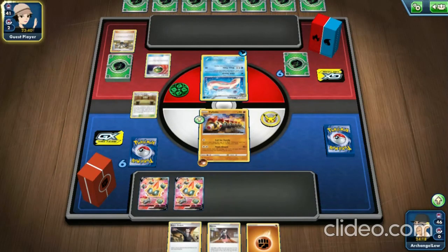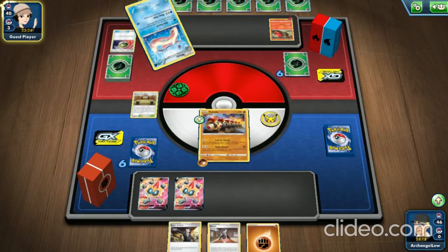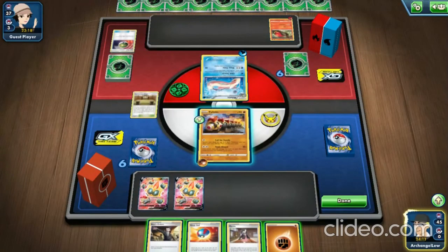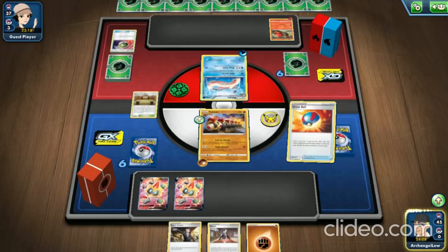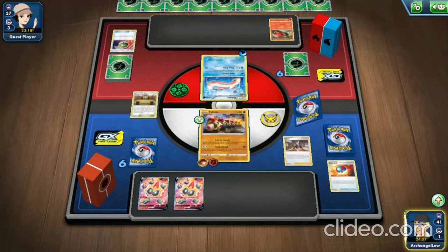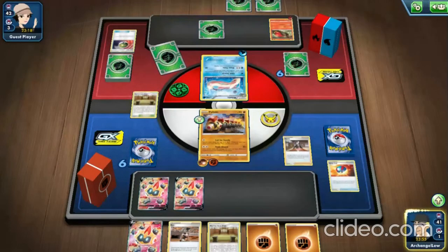Personally I prefer playing in real life. Our opponent is going to use Nest Ball to get a Salandit onto their bench, attach a Fire Energy to it, and use Cram-o-matic. Now it's our turn. We use a Great Ball — nothing useful — so we're going to attach an energy to Phalanx and use Marnie to shuffle our hand and hopefully find better cards.